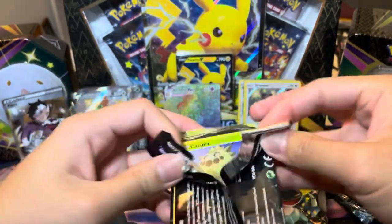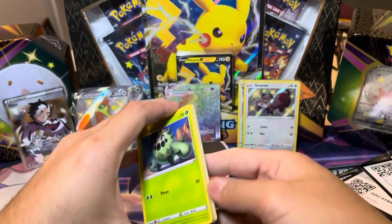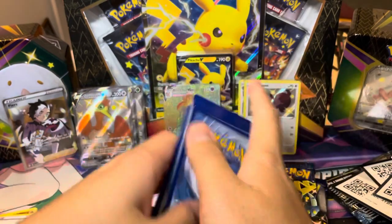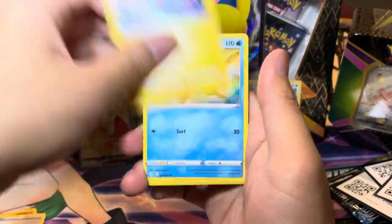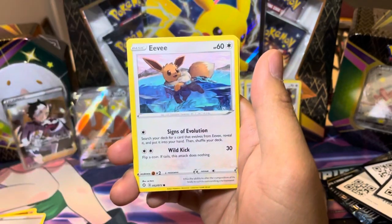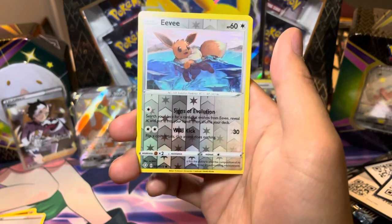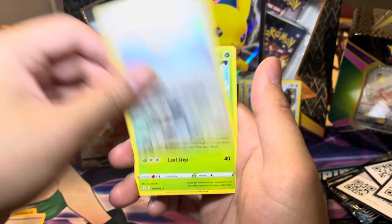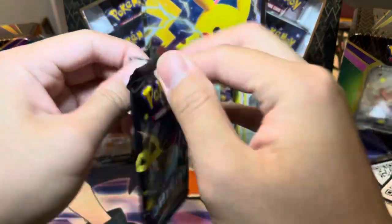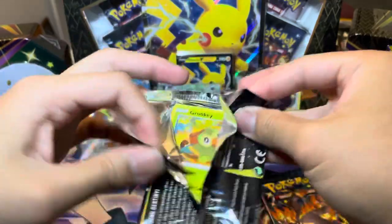It's Cramorant — saving Cramorant for last, going to give us the best pulls of the evening or the day depending on what time zone you're in. We got Luxio. Someone blowing their nose in the background. Eevee. Yanmega. Reverse Eevee, though — that is nice, I do like that reverse. And a Celebi. So first pack gave us a reverse Eevee, which is pretty nice. I do love me some Eevee right there.